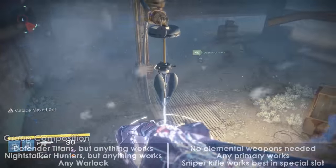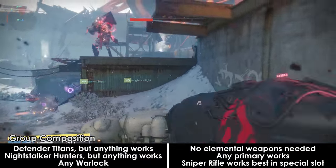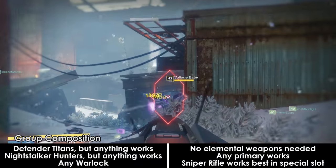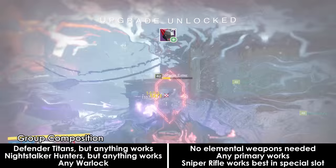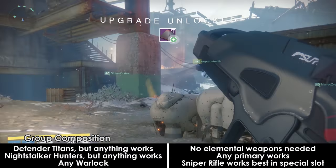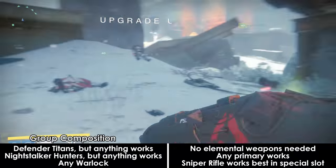Group composition for this encounter is incredibly flexible, with no specific classes being preferred. Defender Titans for Weapons of Light and Nightstalker Hunters for shadow shots are always welcome thanks to their damage boosting capabilities. Any primary weapon will work just fine, but snipers are definitely good for this boss and most of the other bosses in the raid.